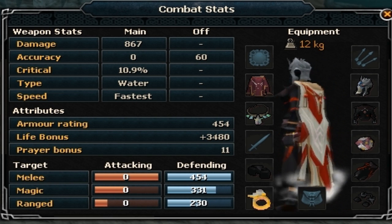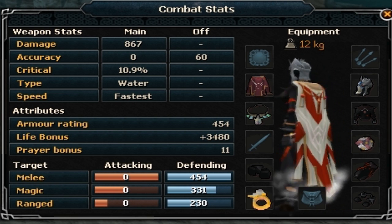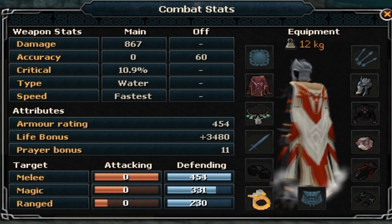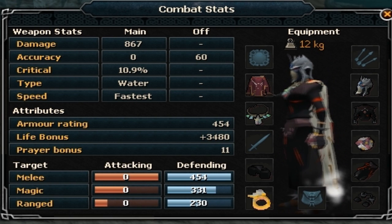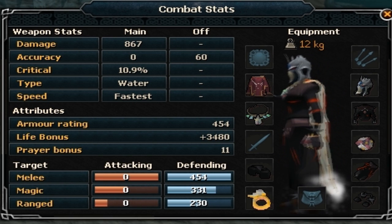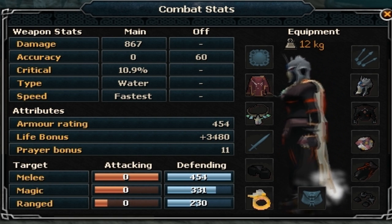It's called the Grypholic Orb and it gives you 60 accuracy. The current GE price is around 30k. These are really cheap and they work really well, because as I said, if you're using the weakness, you're going to hit. This is all assuming you're dual casting with momentum.